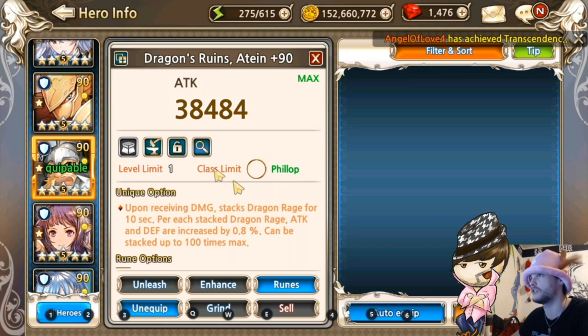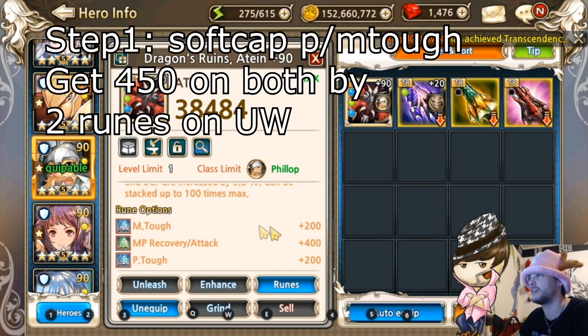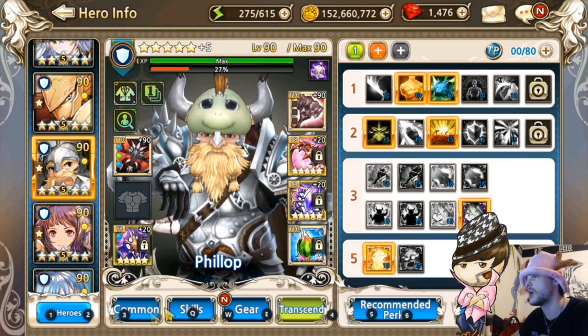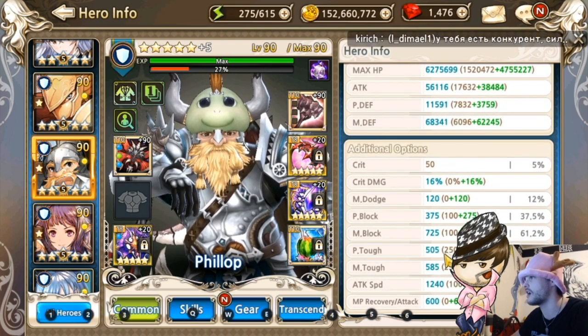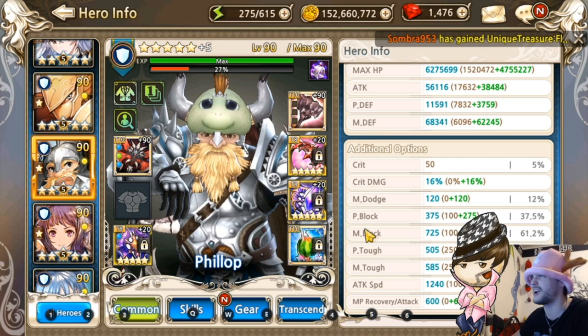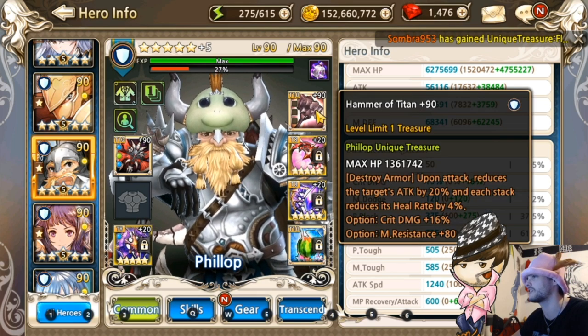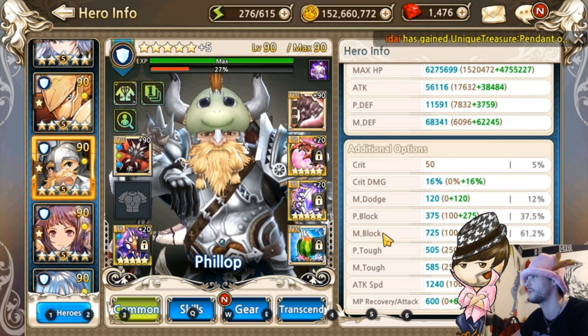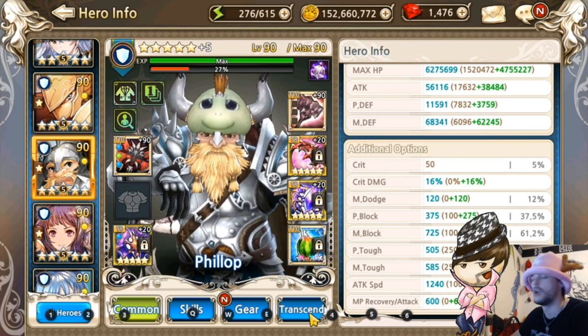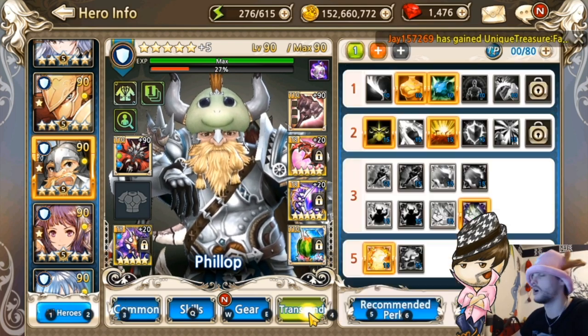For starters you get a unique weapon, and you get P toughness and M toughness. Make sure to get him to the soft cap on P toughness and M toughness, which is 450. I got some extra P toughness and M toughness somewhere along the line - I don't even know where it's coming from - but let's just keep it rocking.